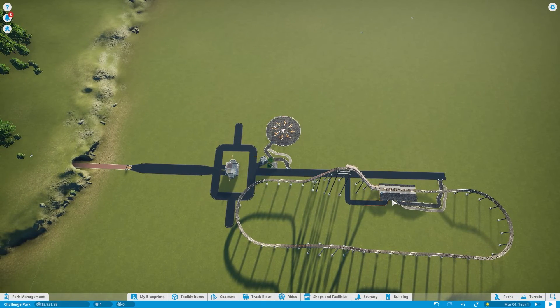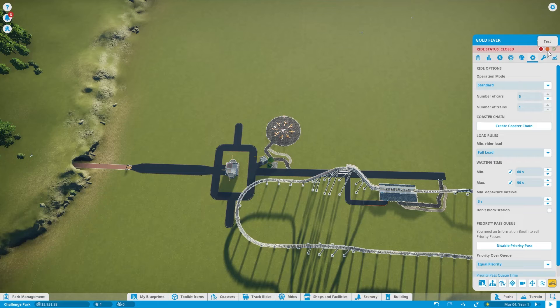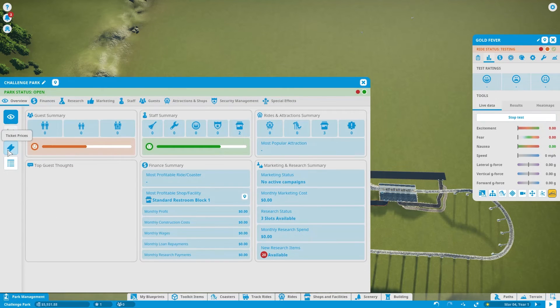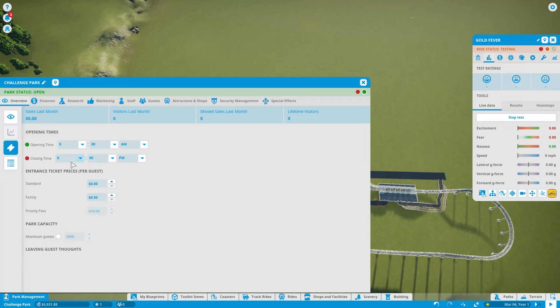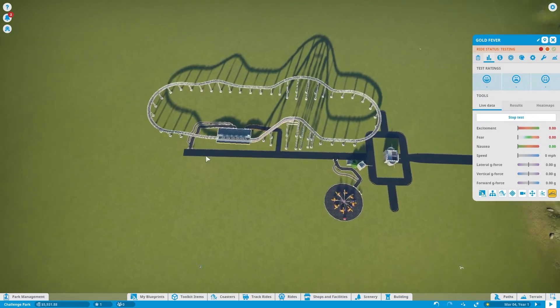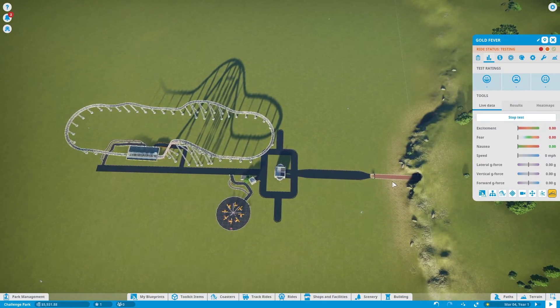Let's open the park and then decorate a little bit. We're also waiting for the roller coaster to be tested. Our park opens 8 till 6, no cost to get in. There's only one ride right now so we may not attract too many people. But while we're waiting, we're going to test the coaster, add a few decorations, hire our staff, and add some benches and garbage pails. Let's unpause and get started.